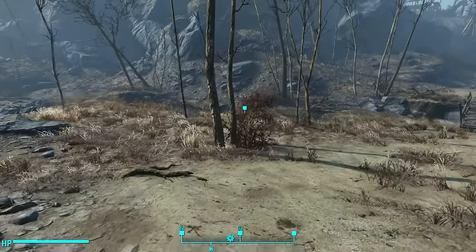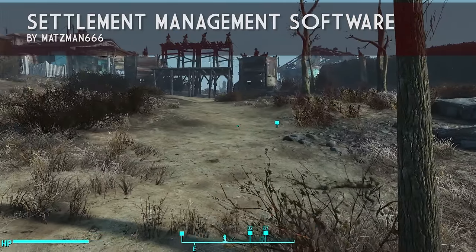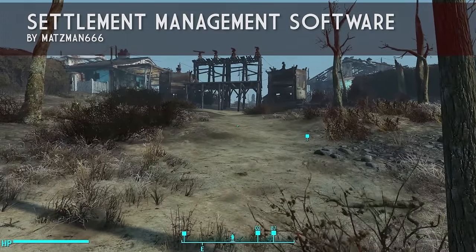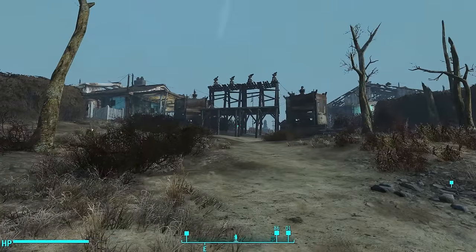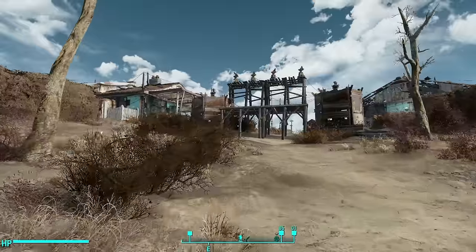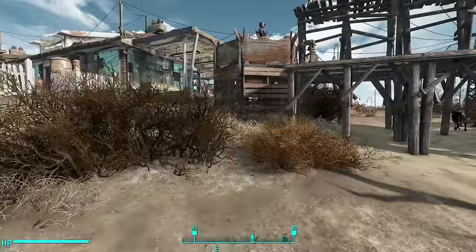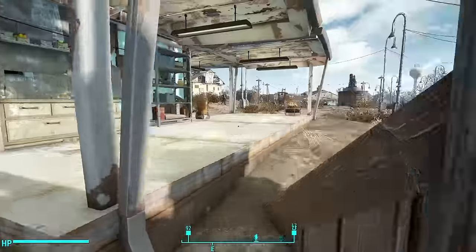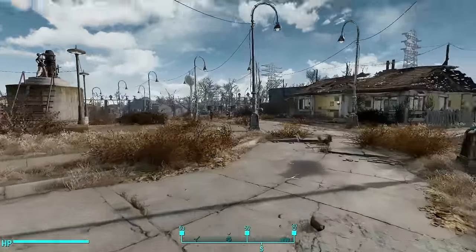Every single settlement has its own enemy spawn points, and I'm using the settlement management software, which is available on PC and all consoles, to mark where the spawn points are in my settlements. This way, I know exactly where my attacks are going to come from, and I can prepare by having a really powerful defense setup. In Sanctuary, I have this done for all three spawn points in this settlement.